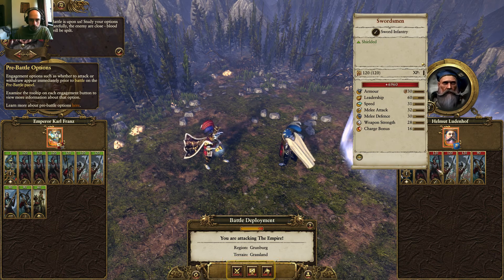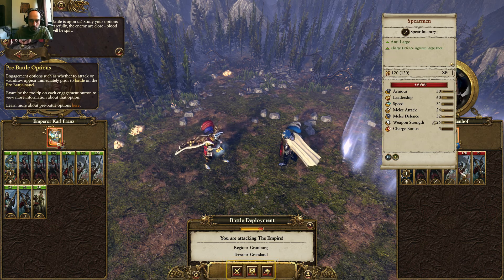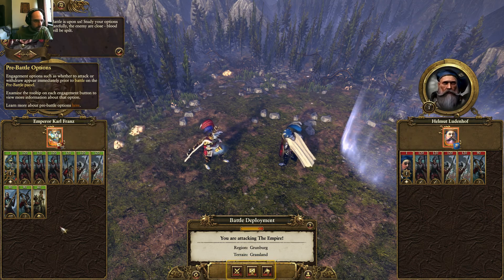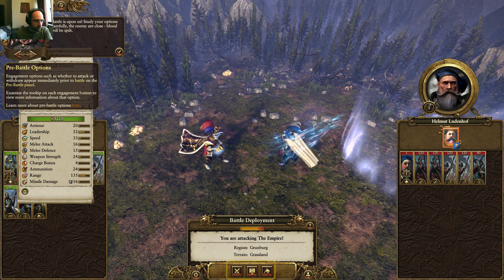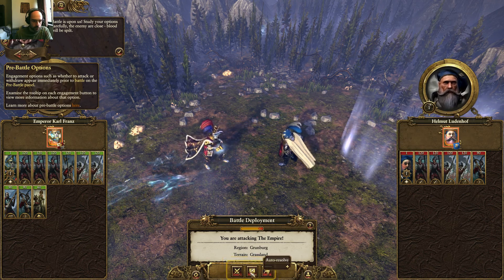They have some Sword Infantry - which I have three of, so I gain on that. Then they have some Spearmen - anti-large, charge defense against large foes. Then they have some Crossbowmen with good range. I just have some Handgunners and some Crossbowmen. Range: 155, 135. So let's fight the battle, or resolve, or retreat.